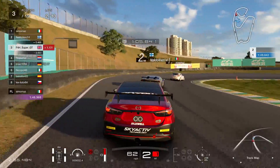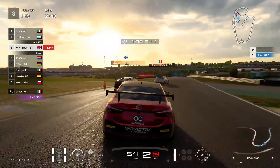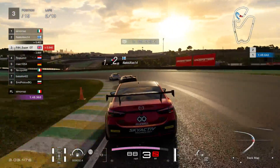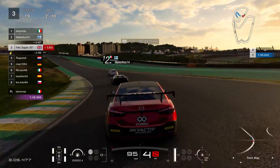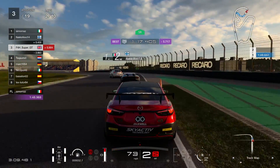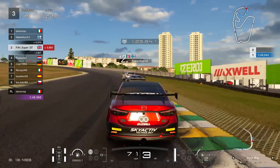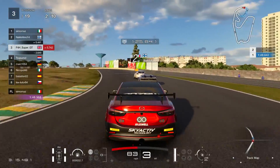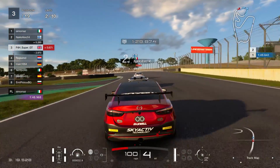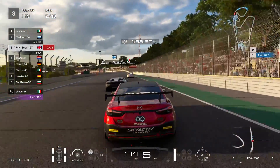Looking back towards fourth position, you can see there's a developing gap, so at this point of the race it's quite crucial not to really attack each other too much. We're kind of just driving around trying to extend that gap — you're trying to work together to get away. If anything, it's better to be in a three-way battle for the lead than a four-way battle, because you've got more chance to win if there's fewer people in that battle.